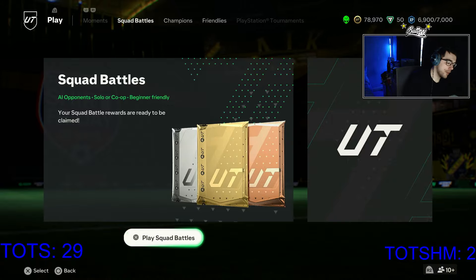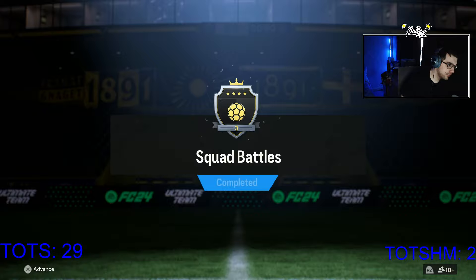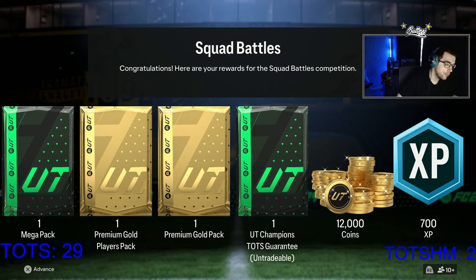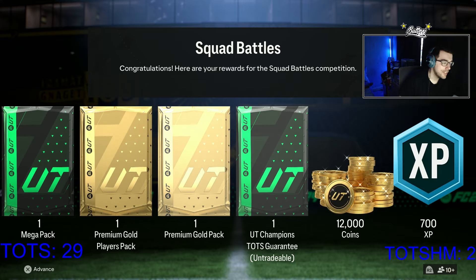We have our Squad Battles reports to claim - should be Elite 3. This gives us a guaranteed Team of the Season ultimate champions pack, one mega pack, one premium gold players, one premium gold pack, and then one ultimate champions TOTS guarantee, with 12,000 coins and 700 XP.